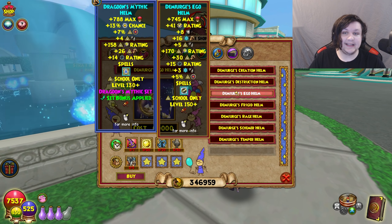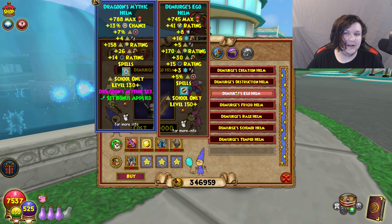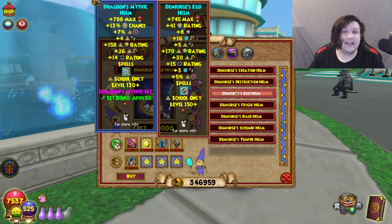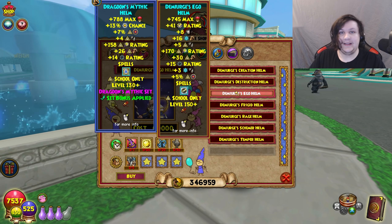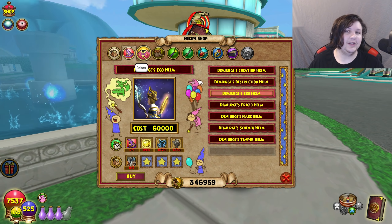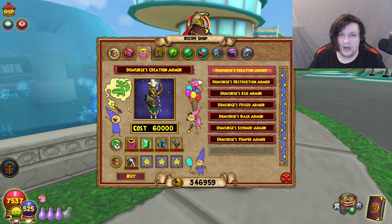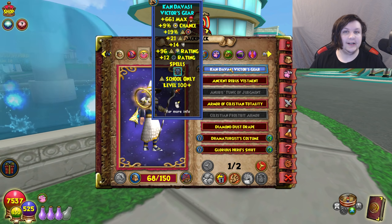You can see the Merciless hat actually gives four more damage than the Dragoon gear for Myth and eight more resistance — that's quite a massive upgrade. Other stat changes are minor: it has five accuracy compared to seven, slightly more crit and pierce. The important thing to note is it does give less power pip. We'll get into why that doesn't matter later, but I'd say the hat is a pick-and-choose — it's a matter of whether resistance is more important to you than power pip.